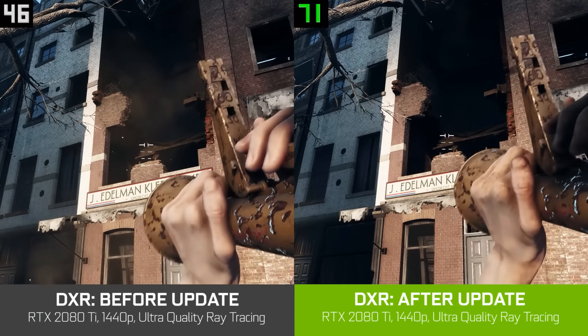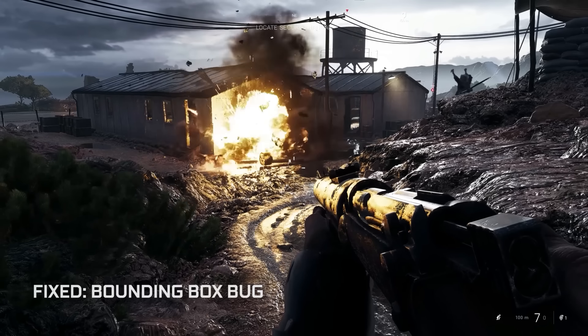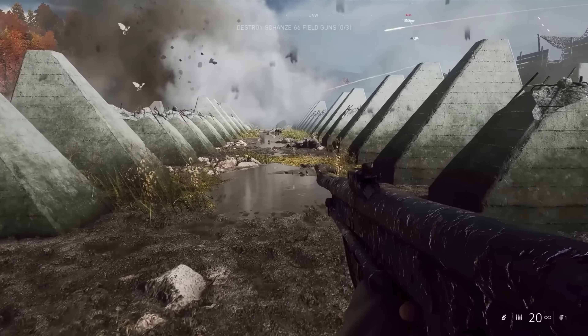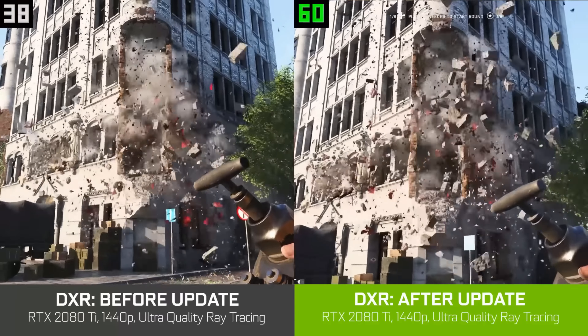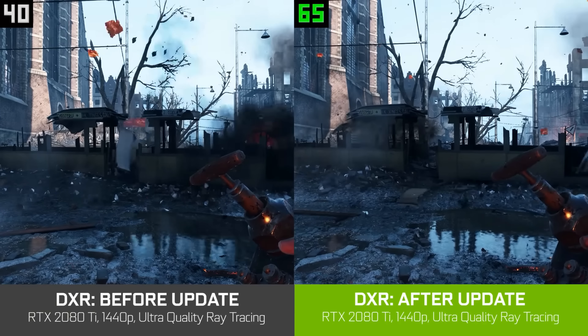In Battlefield V, we have a lot of destructible objects, and anything that is destructible had a very big performance impact for ray tracing due to a bug. However, we worked with Nvidia both on the driver side and in the engine to fix this bug, which allows us to utilize the hardware much more efficiently, and ray tracing is performing much better now.